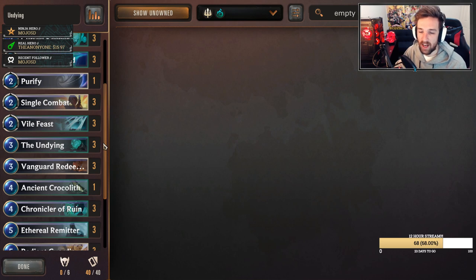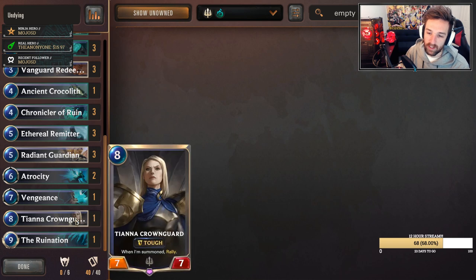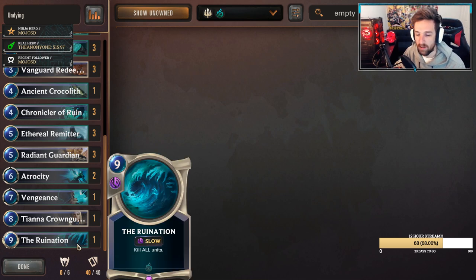This deck is very abusable towards decks that run a lot of removal because we oftentimes don't care too much. This is going to be a Demacia and Shadow Isles splash, so we can run cards like Tianna at the top end, which is just crazy for rallying. Since our units are usually sticking around, this card does find a bit of value as a one-off on the top end. We run cards like Ruination as a one-off because our units dying is not the worst, plus we get a lot more value from this removal than our opponents will.